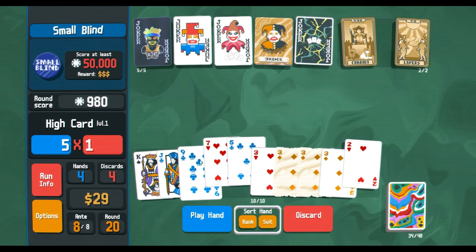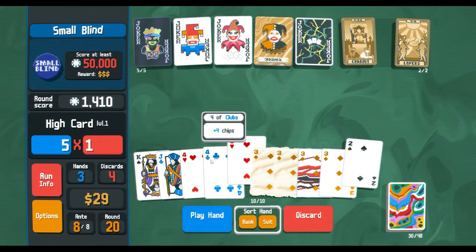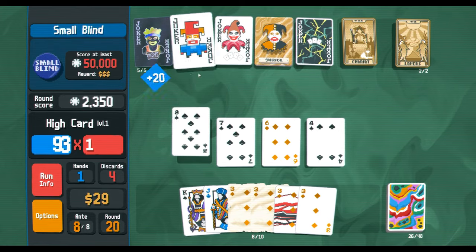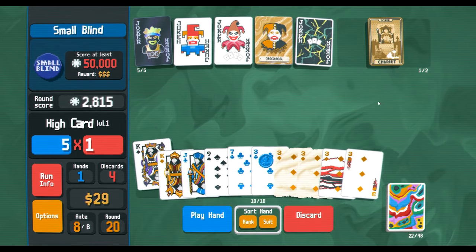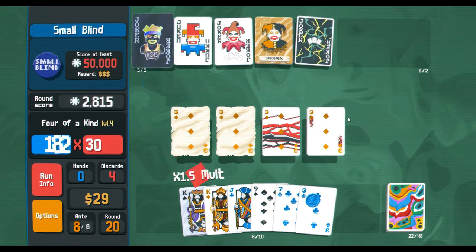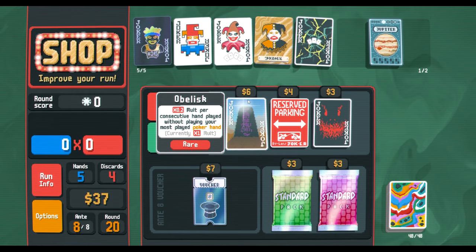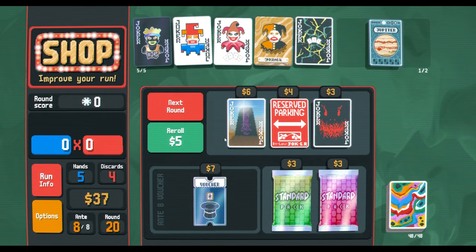We're not gonna touch the threes — we're gonna play junk hands. We're not gonna get any additional money from this, but we want to get it up. I'm gonna just do a random — you do you, just because we can. Four of a kind — beautiful! Our most played hand is five of a kind; we could just get this and start playing random junk.